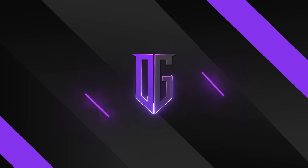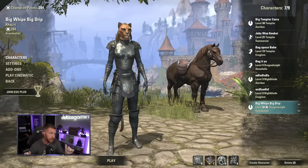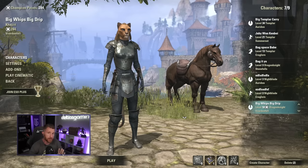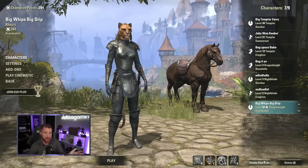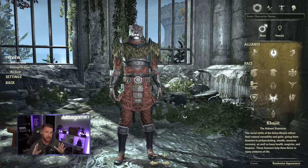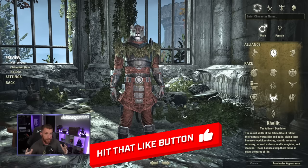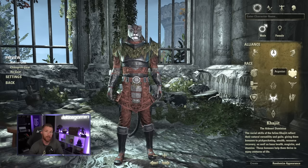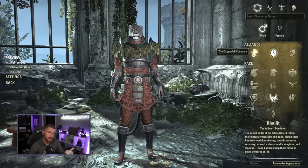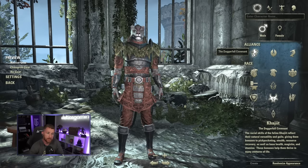We're at the character creation screen and I'm going to create a new character. This is an alternate account with 284 champion points, which I'll explain later. First, hit 'Create a Character' — this screen gives you a lot of important choices. The number one most important choice that people fuss with is the racial choices. You have alliances and races, and unless you buy something specific, you're locked into picking races within your chosen alliance banner.